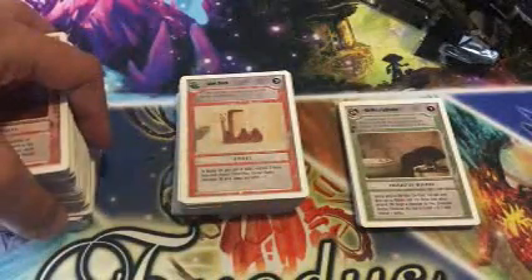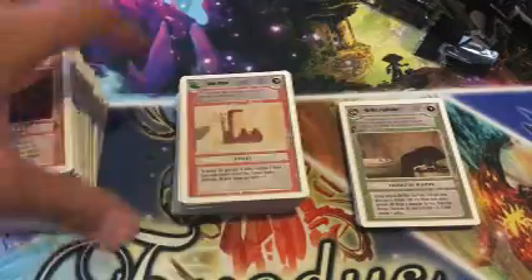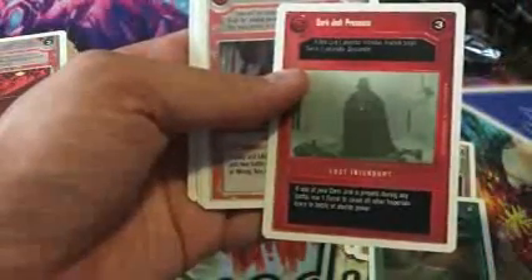Out of the four Anthology boxes, I would say we were mostly duds. I have to go through the effects to see. The two Sandcrawlers is disappointing. I guess Han Seeker is a good one. Jury Juice, Dark Presence — if one of your Dark Jedi is present in any battle, use one Force to cause all other Imperials there to double power. Yeah, I'm going to keep that. Tag Seeker — garbage. Physical Choke, and then Presence of the Force.